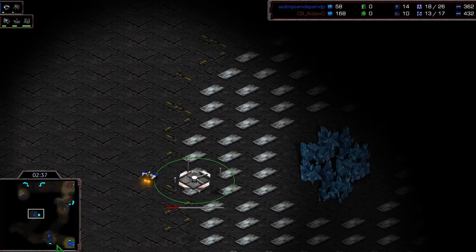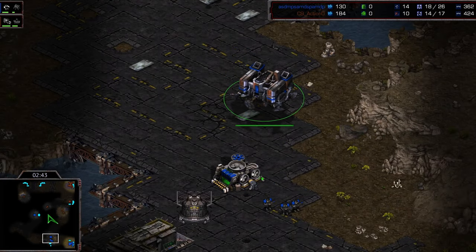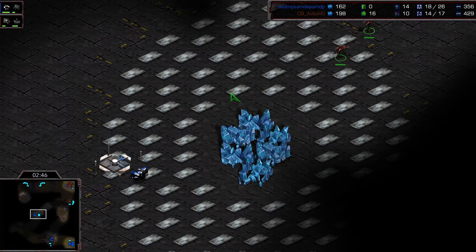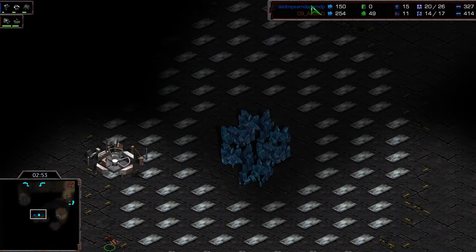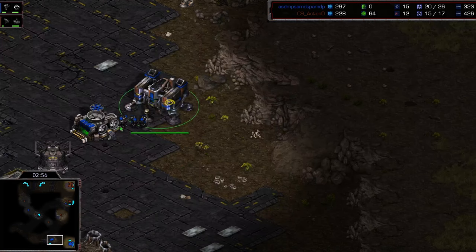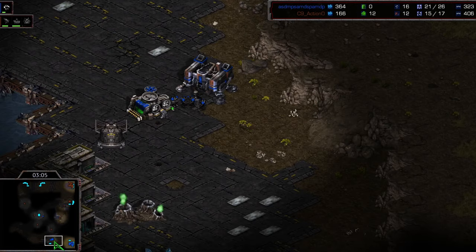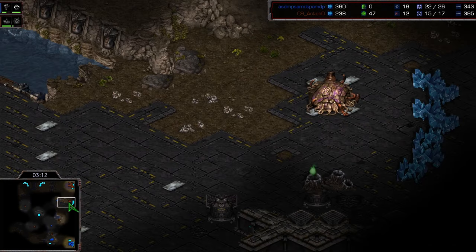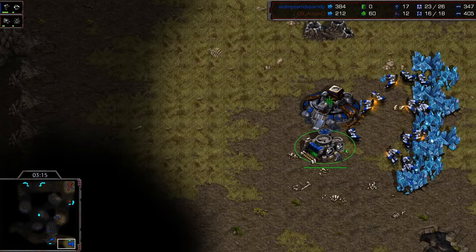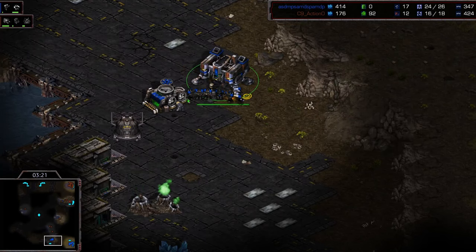We've got a second barracks in the middle of the map — this is exactly what I'm talking about — but the zerglings are gonna come and find it, which is super unfortunate. I really would have liked to see what Light would have pulled out here had that not been scouted, but Action scouted the middle of the map, saw the eight barracks, then seeing the over pool and second barracks in the middle, that was gonna be some wild stuff from Light, but he's gonna fall back into more regular play.